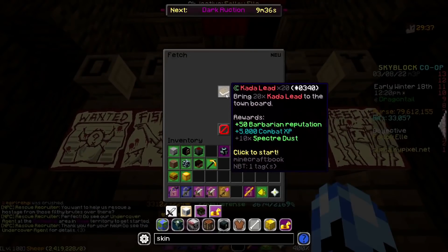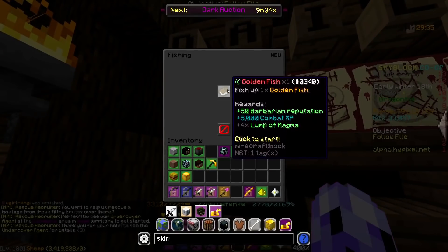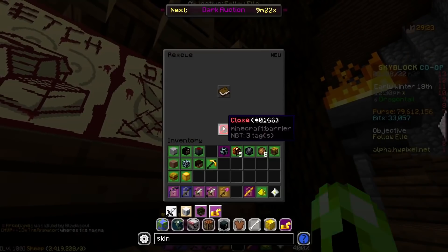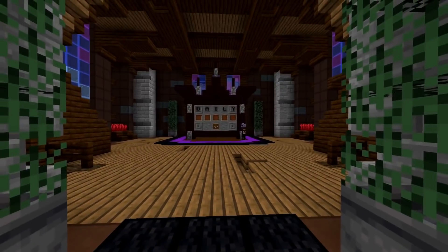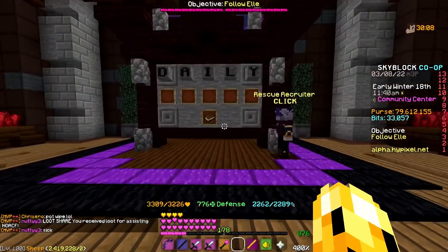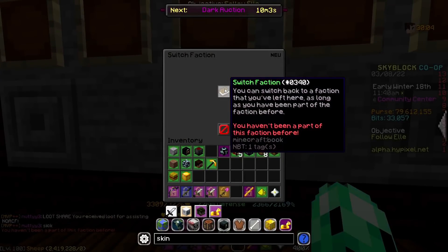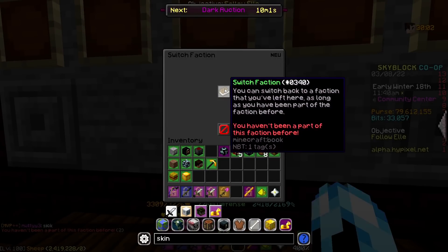There are a few more quick and important things about factions. Number one: there's a big daily board with a bunch of different quests in subcategories like fishing, fetching, and other categories related to the nether update. Also, on the opposite team's side there's a little book that says 'switch faction,' but it's unclear how it works — it seems you have to have been in that faction before to switch back to it.